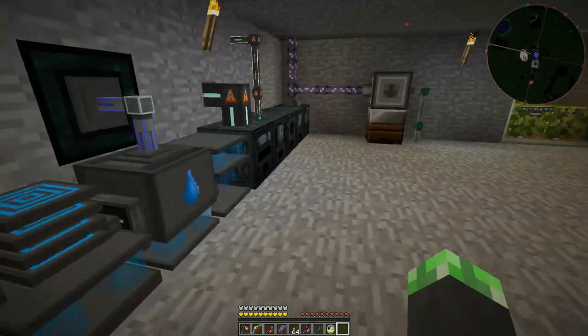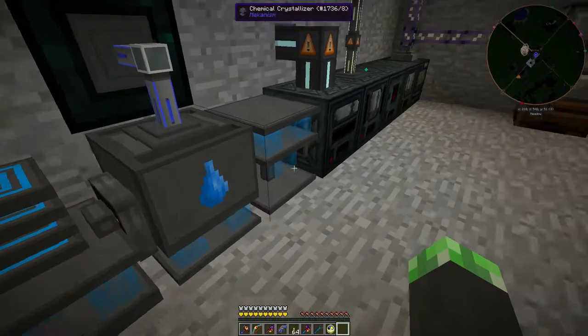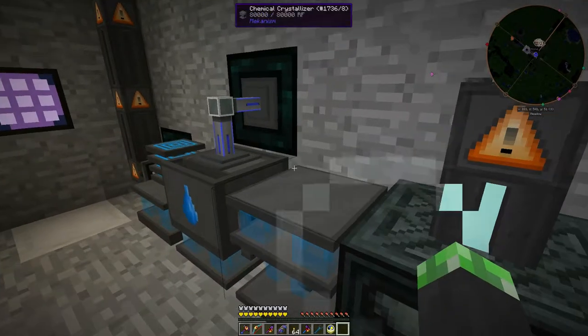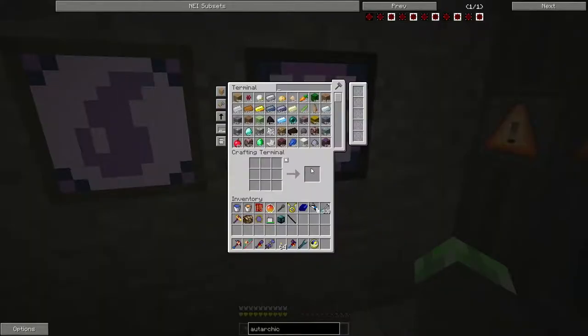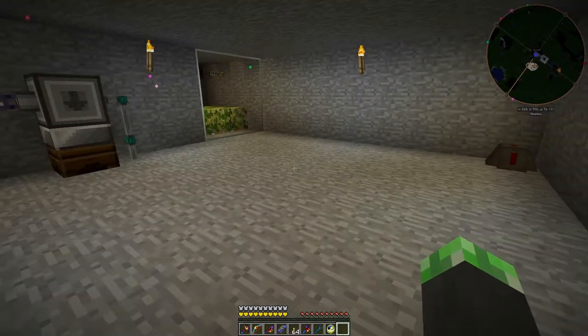So then I also added this new level here with another processing chamber for sulfuric acid, and another ore processing chamber down here. This is for manual ore processing if I really need to. My ore processing system up there processes so many ores — it hasn't even gotten to the iron, and once it does it's going to take forever.